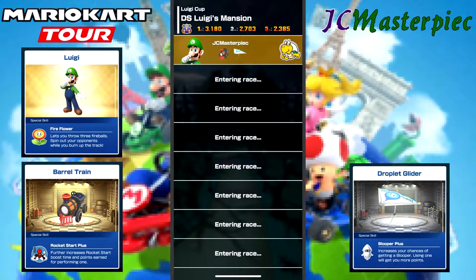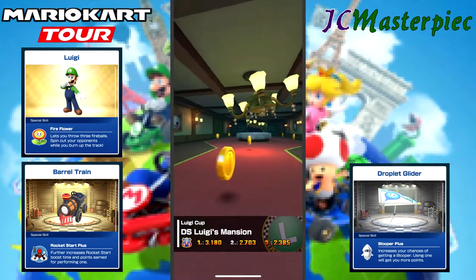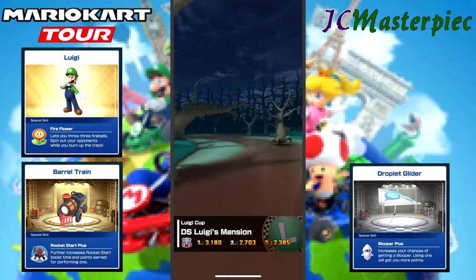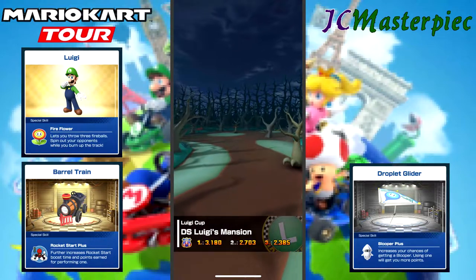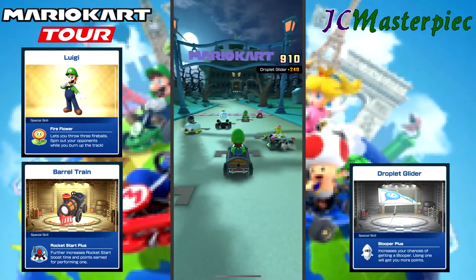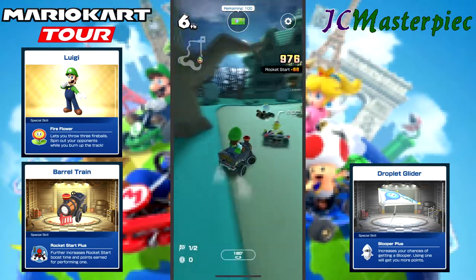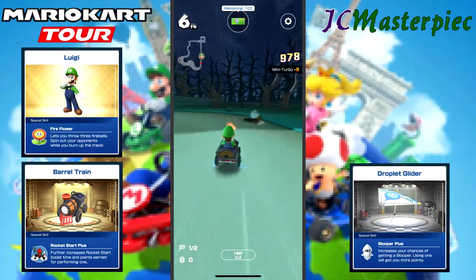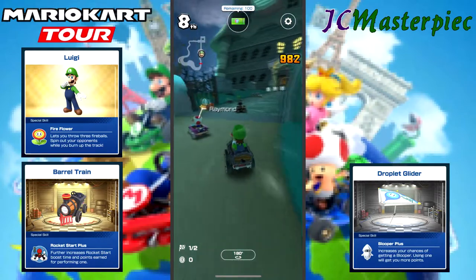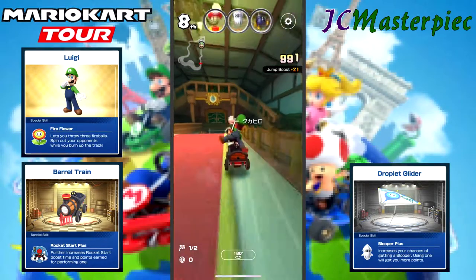I've got Luigi Barrel Train, which I also unlocked through that pull, and the Droplet Glider. We are starting out with Luigi's Mansion from the DS. This is the first track from the original DS game they've had — the New York tour nor the Tokyo tour had any tracks from the original DS game.